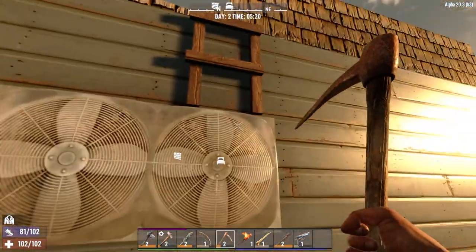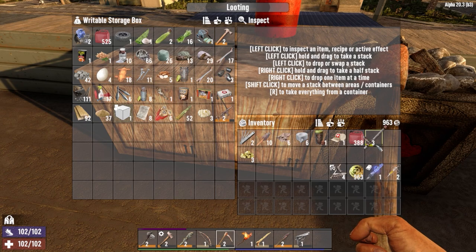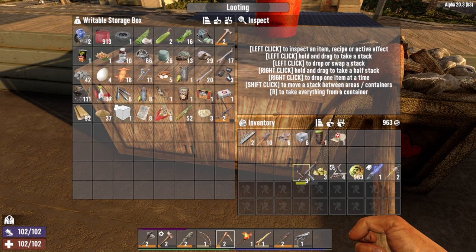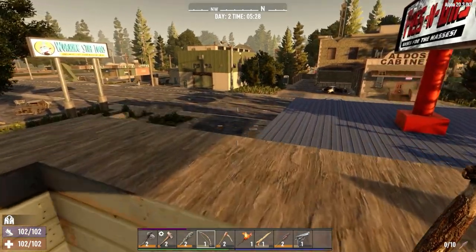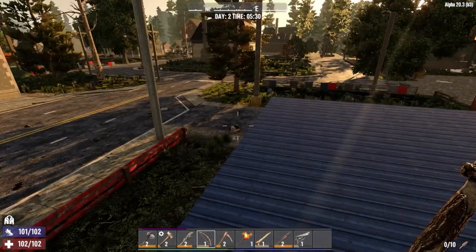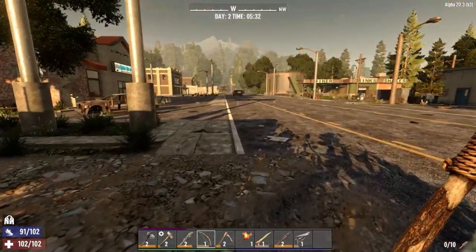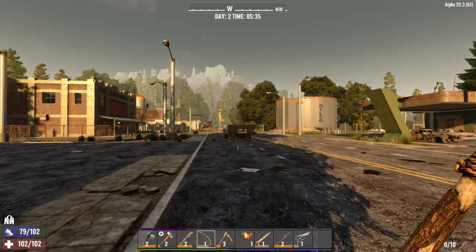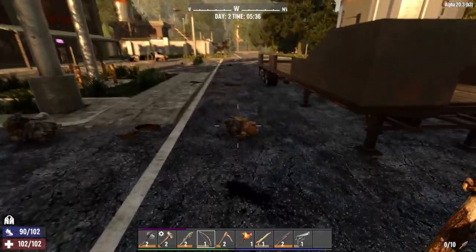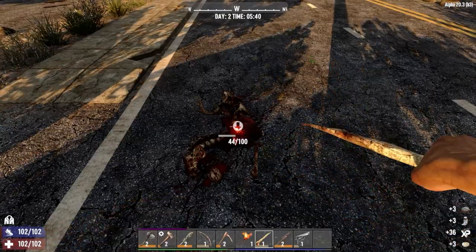I'll load some of this stuff back up at our crate. The trader doesn't open until five past six, so I'll put these things down here, including the baton to sell — try and get as many dukes as we can. We'll head out towards the trader; it won't be long before it's open. Now this is a point of interest that I definitely want to raid before horde night — the Working Stiffs. That's going to have a lot of cobblestone and cement, plus resources inside. But for now I just want to knock out some jobs from this trader.